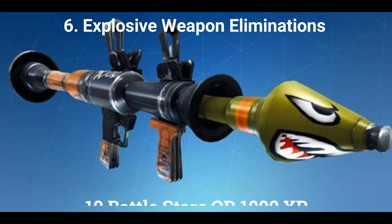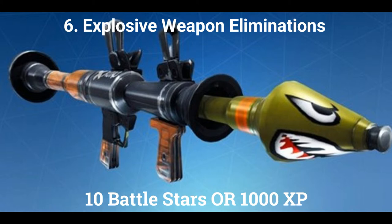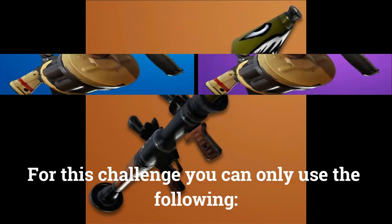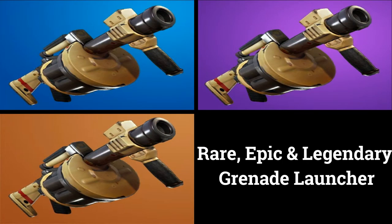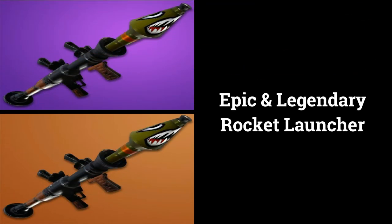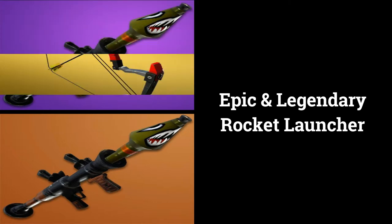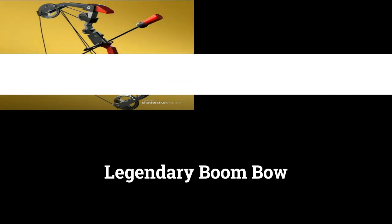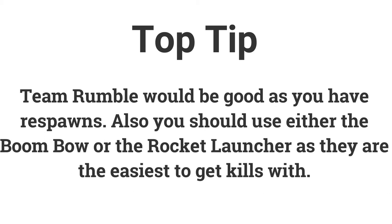The sixth challenge is: explosive weapon eliminations — get 3 eliminations to earn 10 battle stars or 1000 XP. For this challenge you can only use the following: rare, epic, and legendary grenade launcher; epic and legendary rocket launcher; or the legendary boomer. Team Rumble would be good for this as you have respawns. Either the rocket launcher or the boomer would be best for this challenge as they are quite easy to get eliminations with.